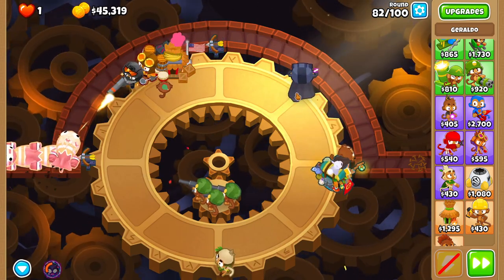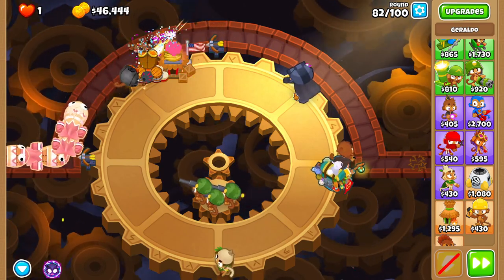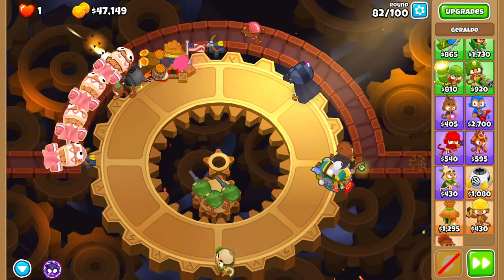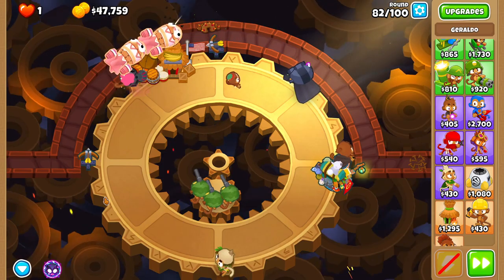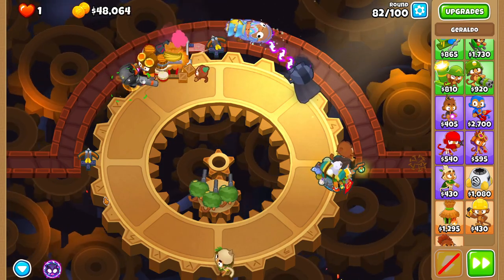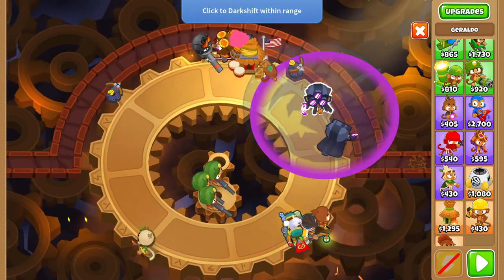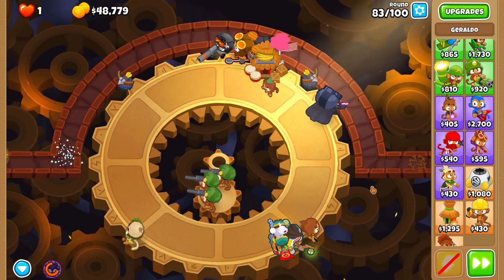Round 82 — the only part that looks like it might get close sometimes is the fortified BFBs, and it's not even the BFBs that make it far, it's the ceramics, because the Elite Defender cannot kill them. If you get really scared, you can use a glue — three glues actually — before round 85 to make sure you can still afford Dark Champion by then.